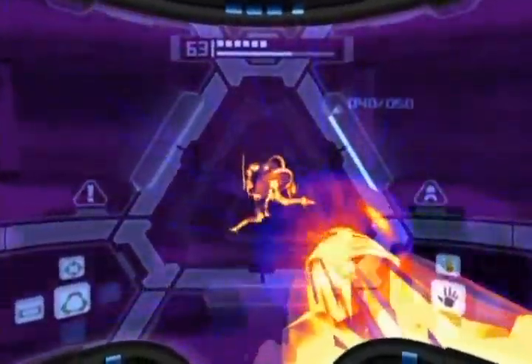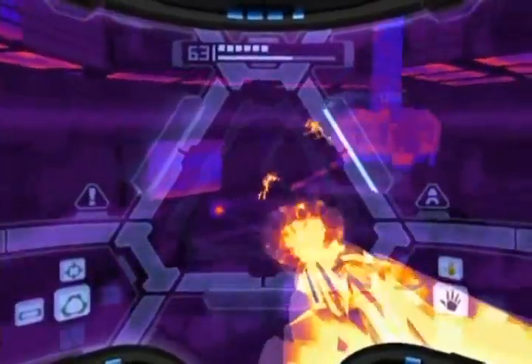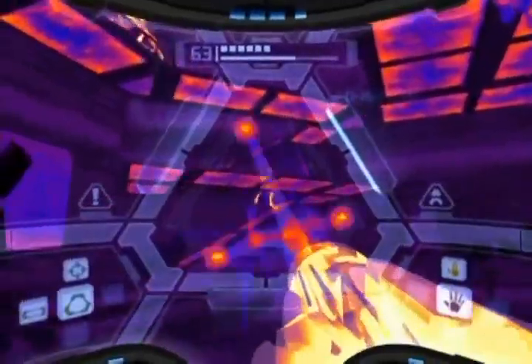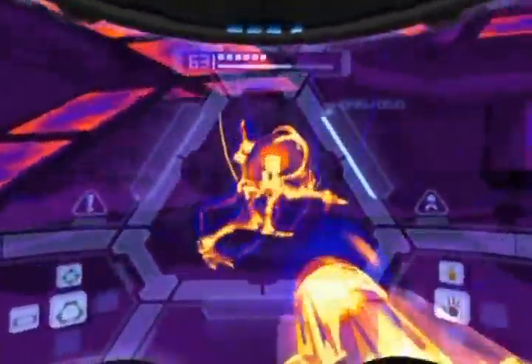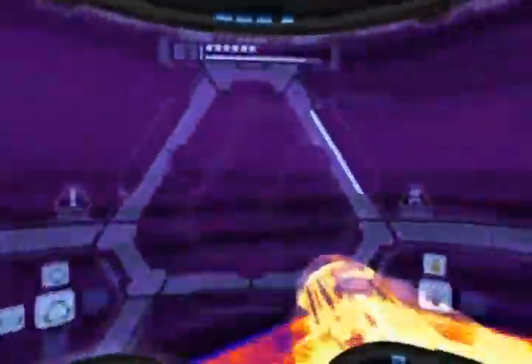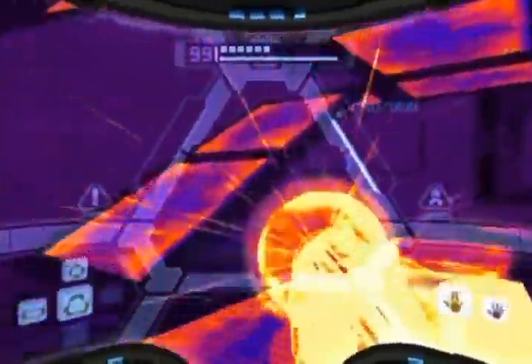With the Thermal Visor you can see them, so the Shadow Pirates now become a little bit more deadly — but with the thermal... where are you going? I haven't seen that before. Oh, there he is. Now there are two options: either run or fight. I'm going to fight because it's much easier — Super Missile to the face, done.